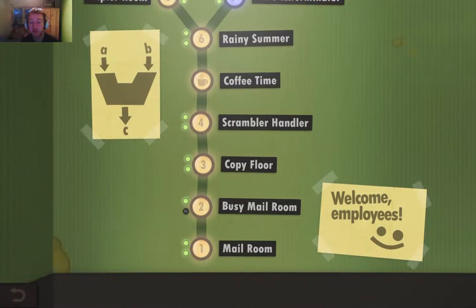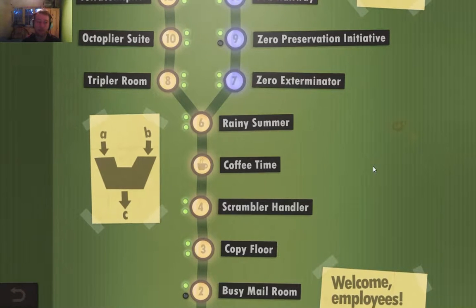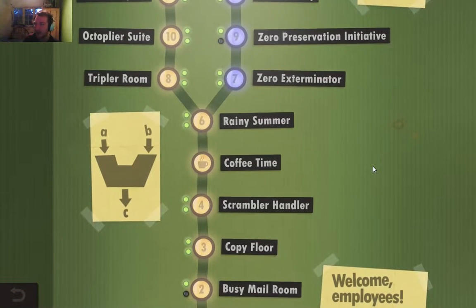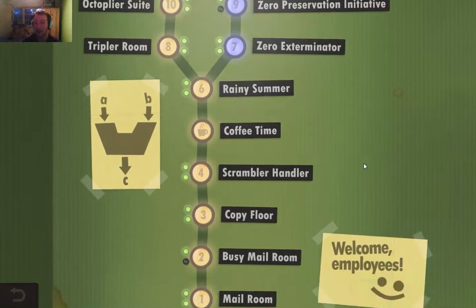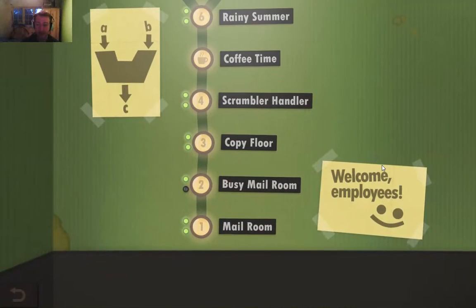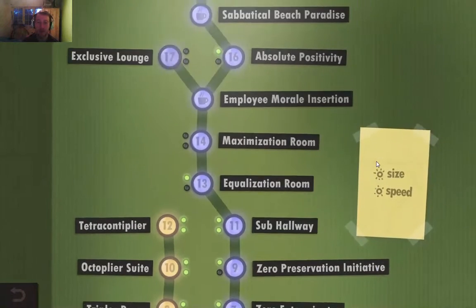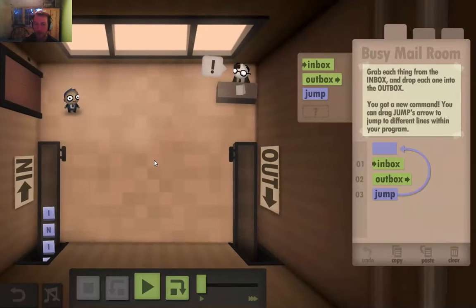Hey friends, this is Human Resource Machine, a game about programming that I think is intentionally aimed at people that aren't programmers. I am not a programmer, but I've been having a fantastic time with it. I'm fascinated by the logic of programming, but I never actually want to bother to learn it. The game is by the World of Goo and Little Inferno people.